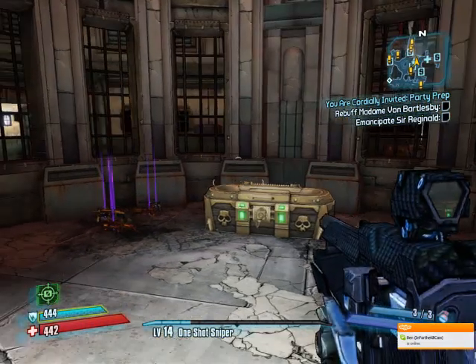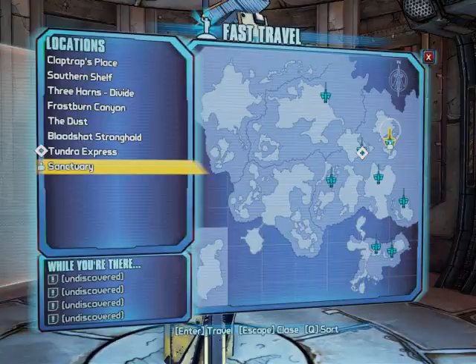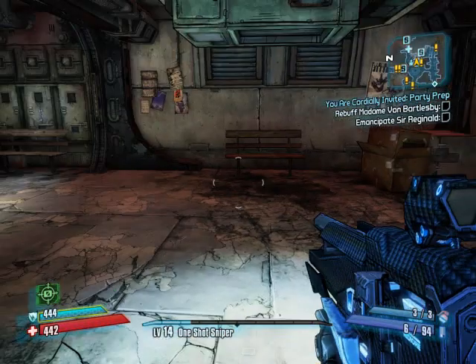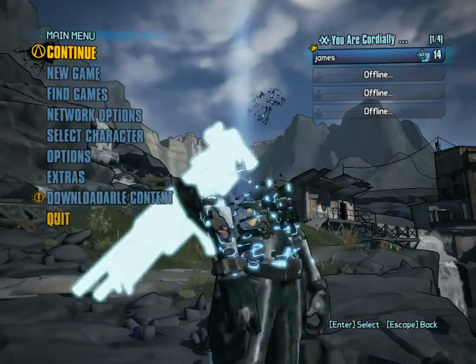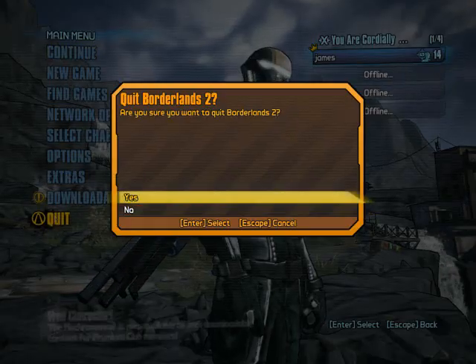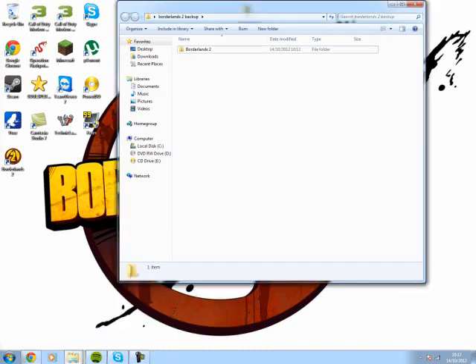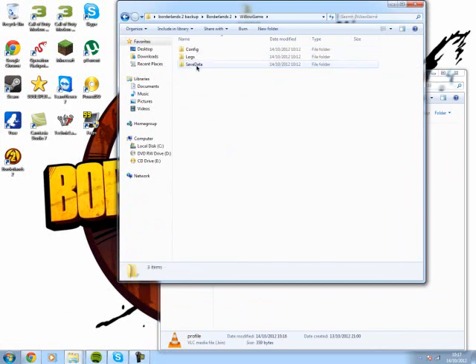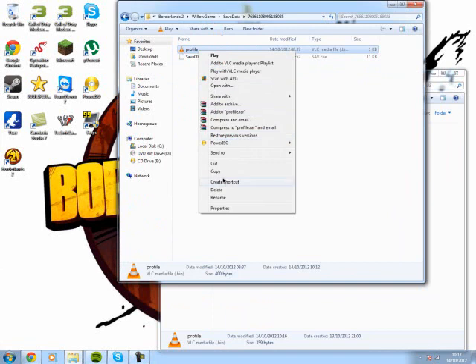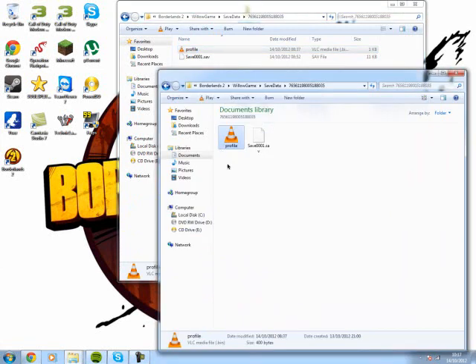Now we're done. All we need to do is save and quit, then quit the game. Now go back into your Borderlands 2 Backup folder. In the backup folder, go into Willow Game, Save Data, and copy the original profile back over into the main Borderlands 2 folder — copy and replace. That's that done.